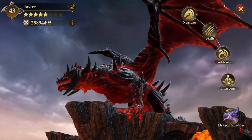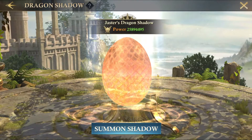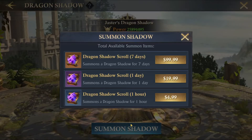There are a couple ways to get around this. One is the dragon shadow, which allows you to essentially summon a dragon clone that provides the exact same benefits as your dragon. There's a big downside: it's paid only, and it costs $4.99 for one hour. But it is very versatile because you can either send the dragon on another march so you have two dragon marches going, or you can have a dragon at home and another marching.